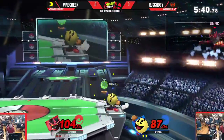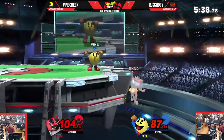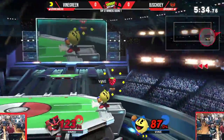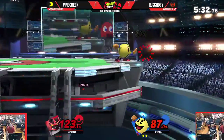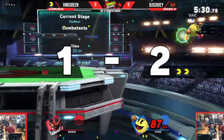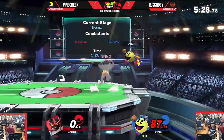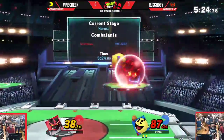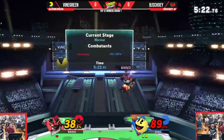Smash missing, they missed the grab, and another grab missing. Incineroar at ledge — cross chop's going to get intercepted, unable to make it back. Pac-Man with the lead, can really just stall out Incin, doesn't really have to do too much. But he's going to get a quick 38 there.